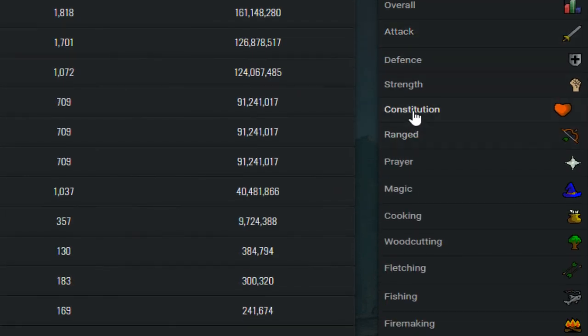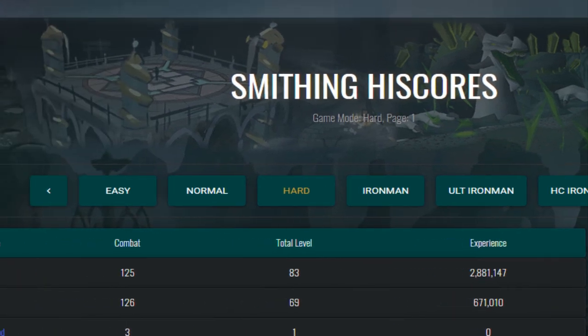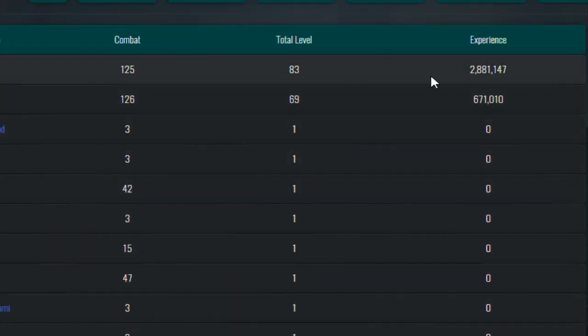You can click on the overall standings or drill into individual skills - so if someone is super focused on smithing and grinds it really hard, you'll see them on the smithing leaderboard, possibly with 200 million XP at some point.